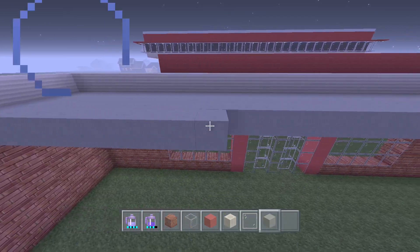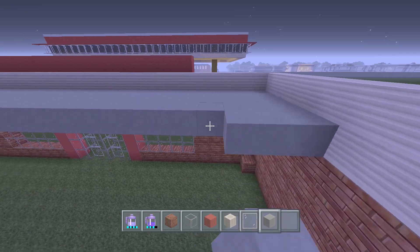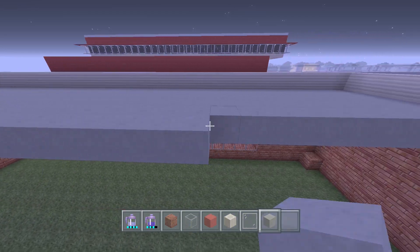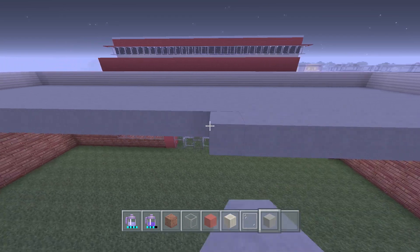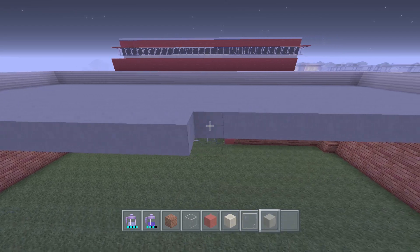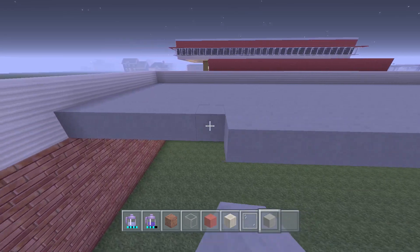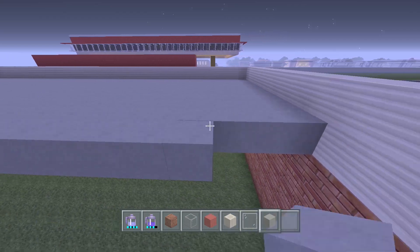I looked up a lot of different QT designs - some looked really modern with great designs - but trying to make them fit the scale of this gas station wouldn't have worked. So I came up with this design. It still works on the inside, still feels like a gas station, and doesn't take up too much space. You'll have two sides: one for parking in the back and less parking in the front.